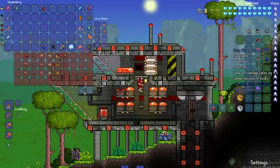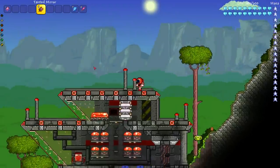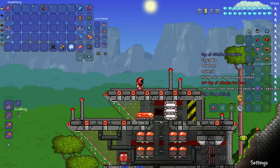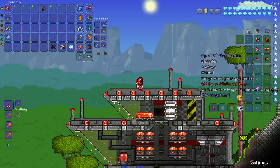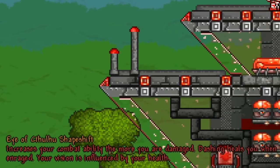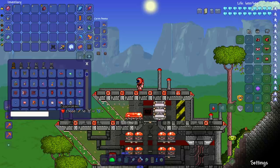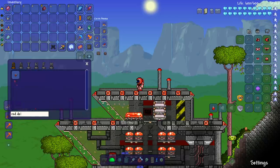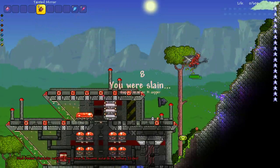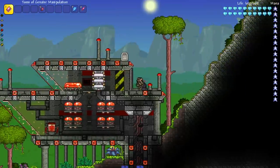Next up let's check out the Eye of Cthulhu set. There's also a mod called Qwerty's Mod that has some shapeshifting — we'll check that out in a future video. The Eye of Cthulhu set says: 7% increased melee speed, hunger draws enemies to you, and 8% increased movement speed. The tainted mirror abilities say: increased combat ability the more you are damaged, dashing heals you, and when enraged your vision is influenced by your health. Testing with a Red Devil — my vision is getting impaired, then it just killed me.